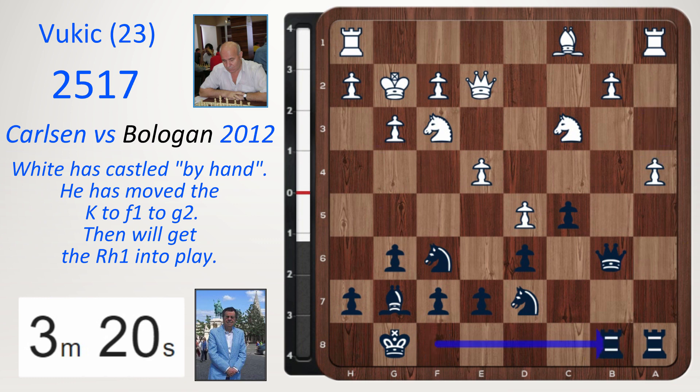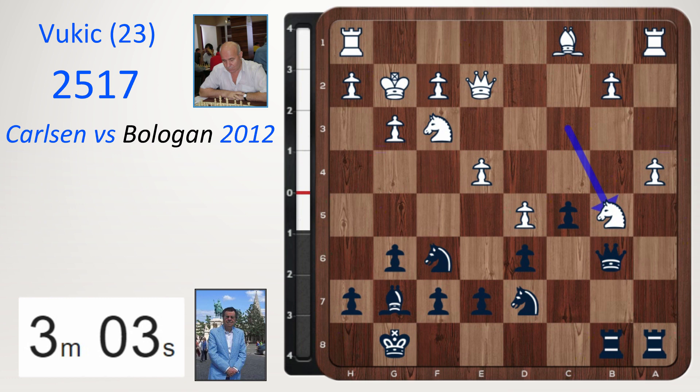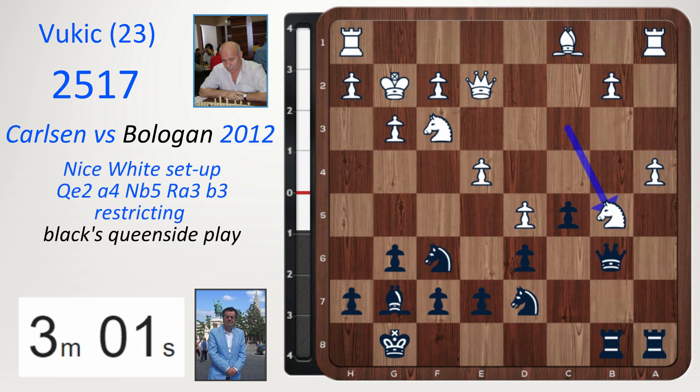Rb8 — typical placement of the black pieces on the queen side. But why did Carlsen set up in this way with queen e2 then a4? Because he will use the space on the queen side. He will use the b5 square with knight b5. And I think it is because of this setup — the queen here, the pawn here, and the knight here — that the Benko Gambit may be losing popularity.